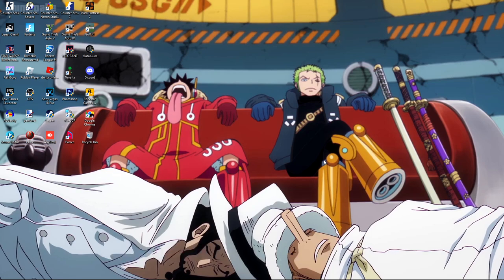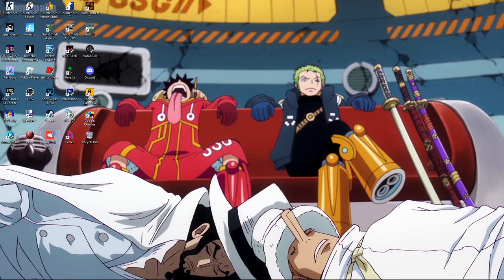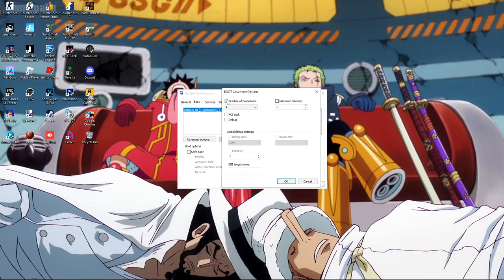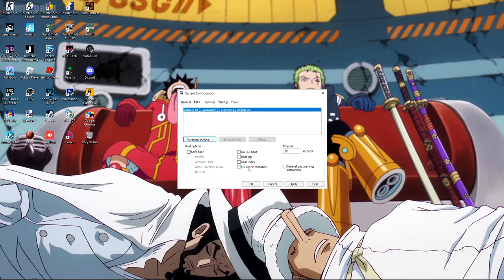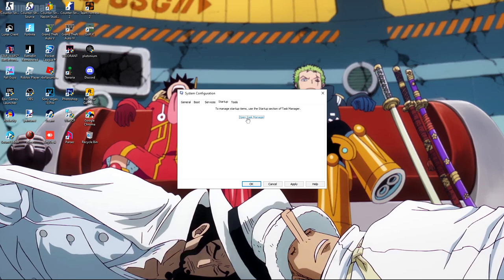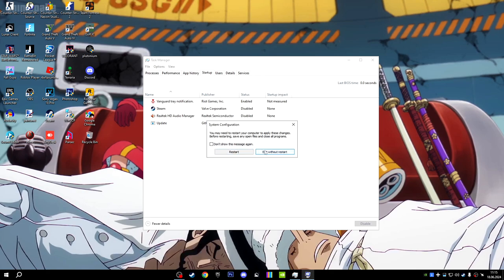Now we're moving to Windows tweaks. Search for msconfig (system configuration), go to Boot > Advanced Options, enable 'Number of Processors' and make sure you select all cores — I have 4 cores on my CPU. Then go to Services, hide all Microsoft services, and disable any services you don't use. In Startup, open Task Manager and disable everything you don't need. Click Apply and OK but don't restart yet — click 'Exit without restart.'